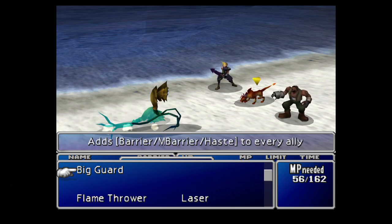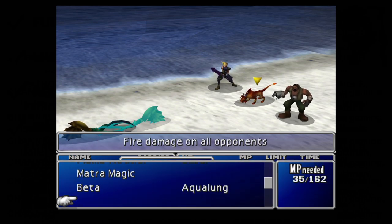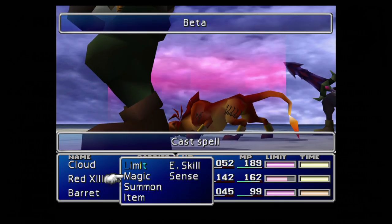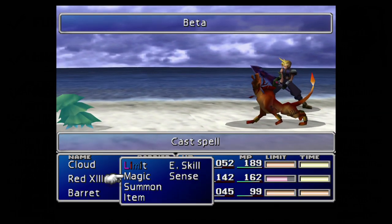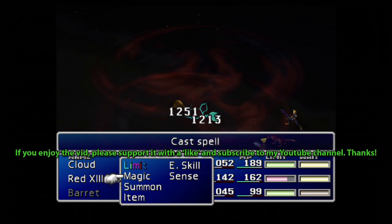Once we've cast it — it's an AoE effect — we'll learn it on both at the same time. Big Guard is a fantastic ability that does Barrier, Magic Barrier, and Haste for every party member. You only need to cast it once and it applies all three buffs immediately.